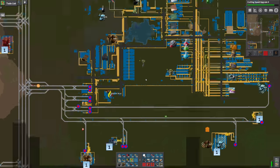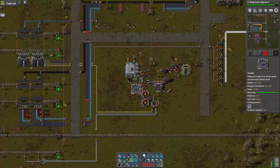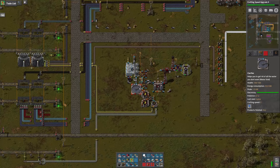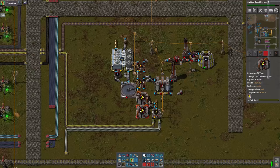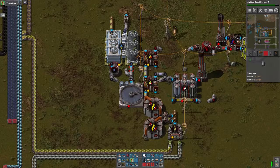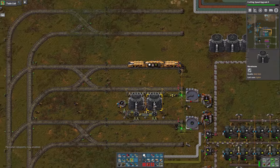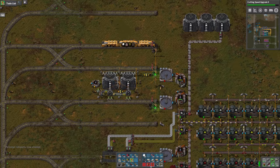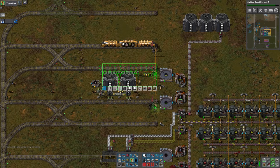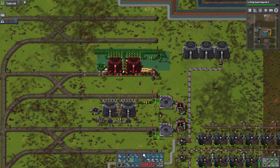Part of me thinks it might be a good idea to make the acid there and export the acid instead of the wastewater. But I know that we're going to be generating wastewater in lots of other places too. So at some point we can build a dedicated sulfuric acid outpost. So I'm going to copy all of this — this will be our provider station for barrels.